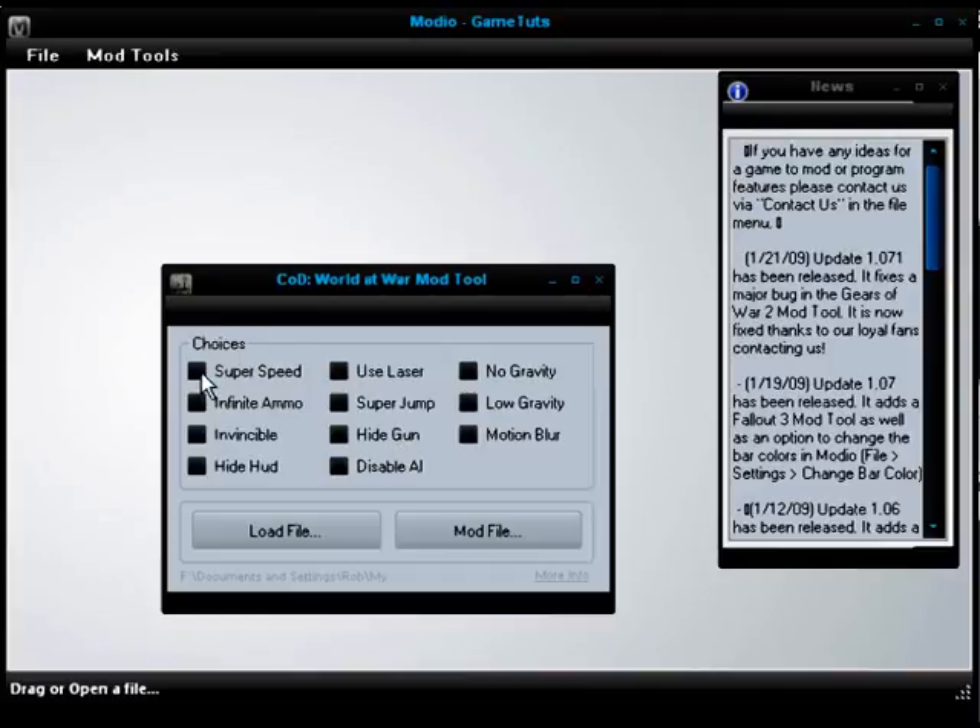Then you tick the boxes that you want. So I'm going to have super speed, infinite ammo, invincibility, use laser, super jump, and low gravity.